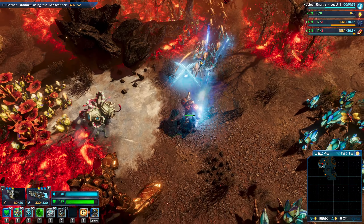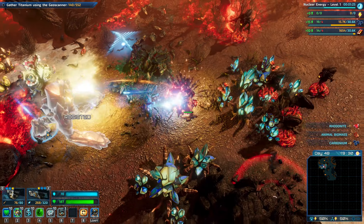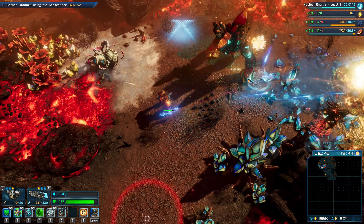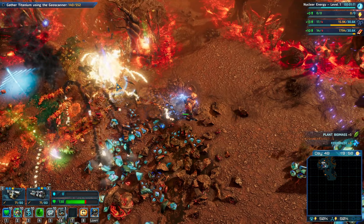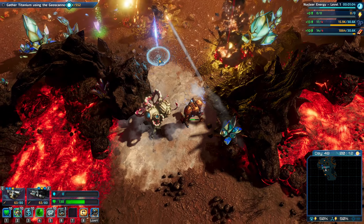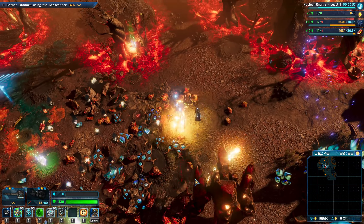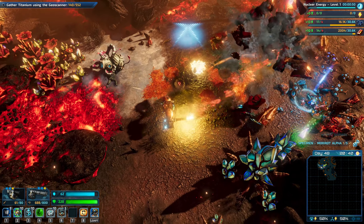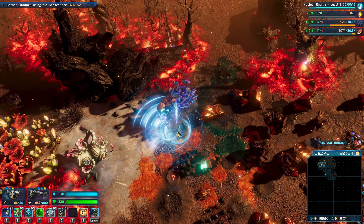There we go. Something's big — we seem to have awakened a lot. Trying to avoid everything, being hit by everything. There we go, we're resisting that. We're not resisting that. Well, that was interesting. Let's get this titanium and get the hell out of here.